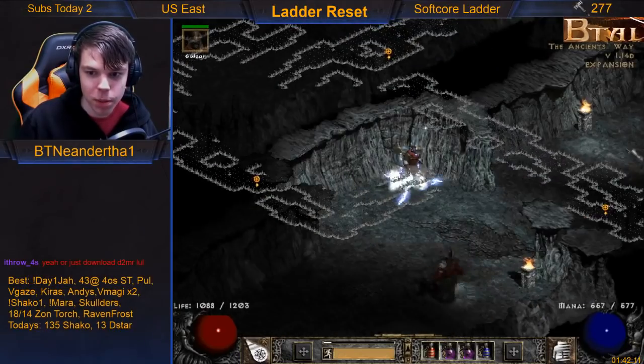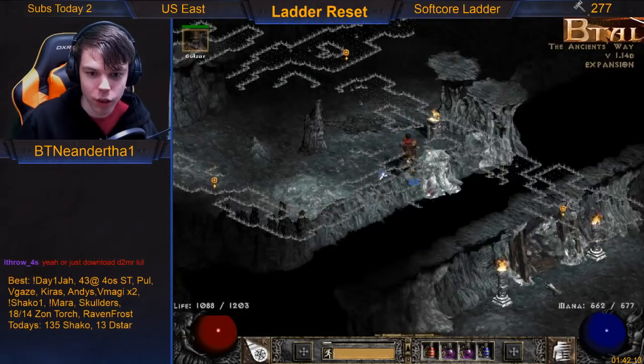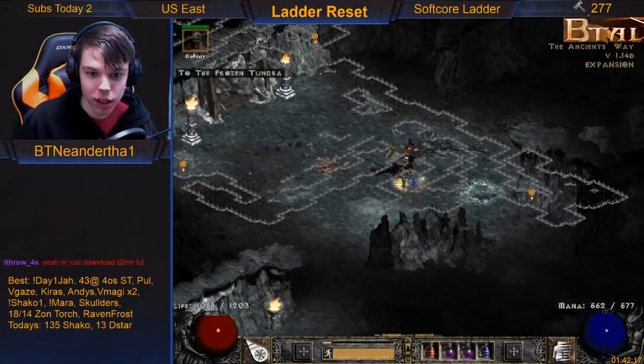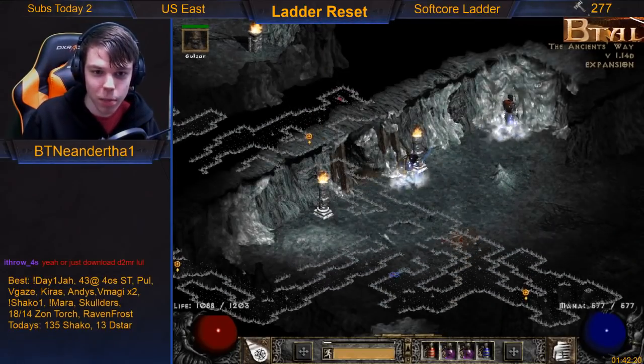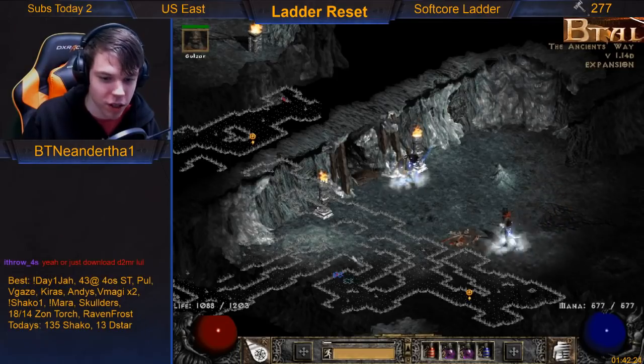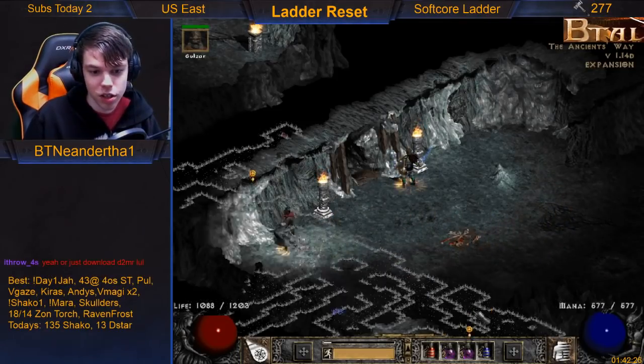Left will obviously be Frozen Tundra. It might be wrapped up somewhere in the middle here, or it could be right here — there we go. Like I said, it can be placed anywhere on the map, but if you have those directions they can be very helpful. You can memorize blocks and directions — it's super helpful.